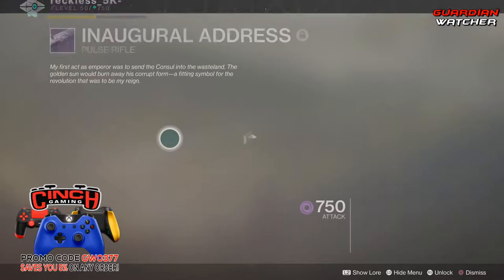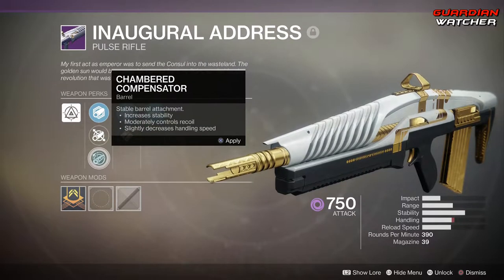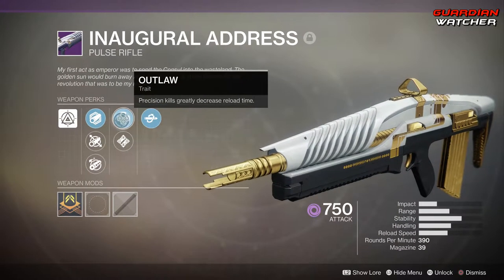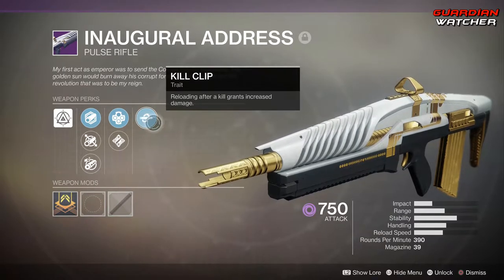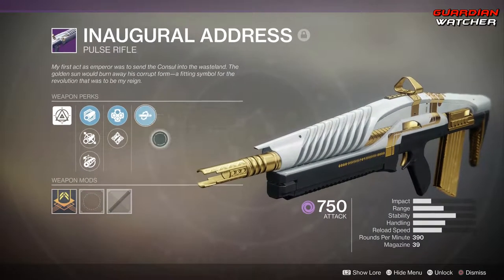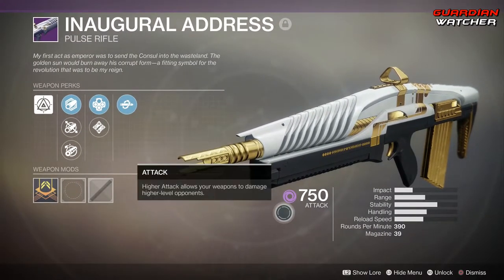As for its perks, for the barrels we have polygonal rifling, fluted barrel, chambered compensator, outlaw, ambitious assassin, as well as kill clip. But these are the actual perks that I use, and as you can see, mine is not even masterworked, but it is at 750 attack power.